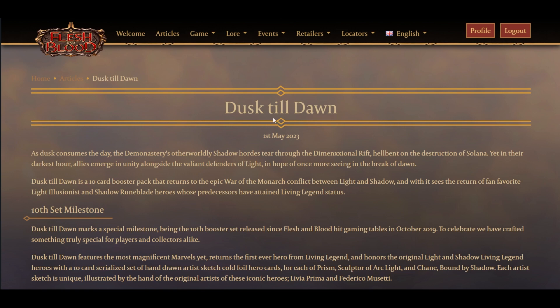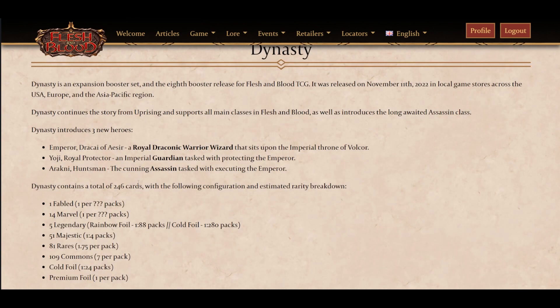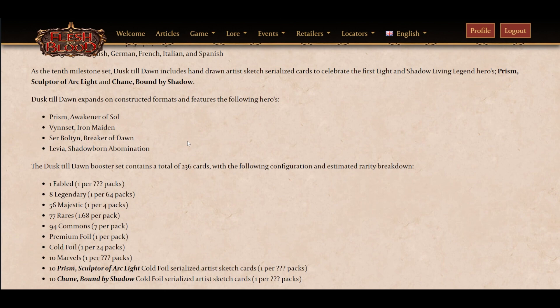Let's talk about some more interesting things. Starting off, we have the legendary pull rate: 1 in 64 packs. We don't have the distinction between the cold foils and the rainbow foils, which is interesting to me. On Dynasty, the other supplemental set - I don't like calling Dust of Dawn a supplemental set anymore because it's not really a supplemental set. It is a small set, but supplemental has to expand all areas of play, and this just is an enabler for the new Prism and Vizet more so than anything. So 8 legendaries, 1 in 64.